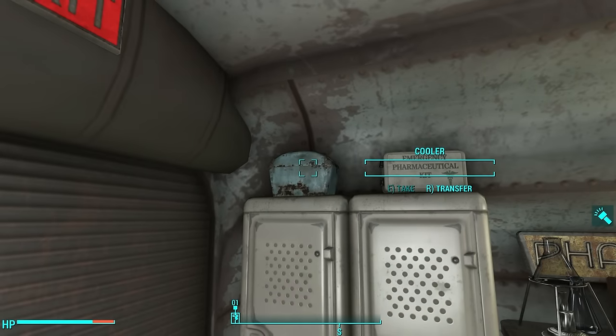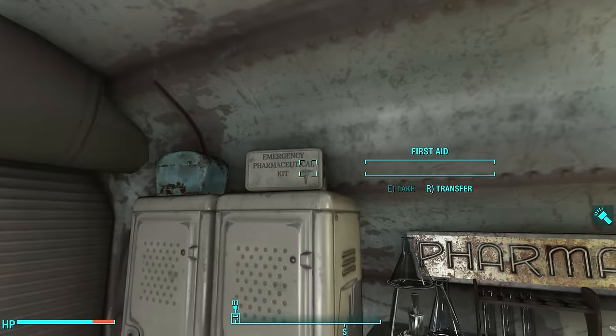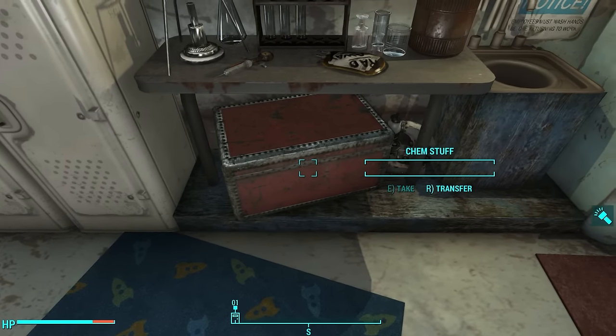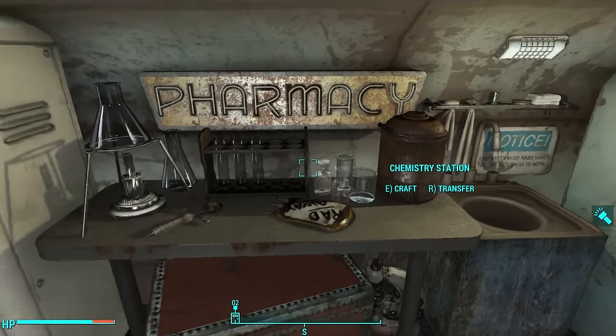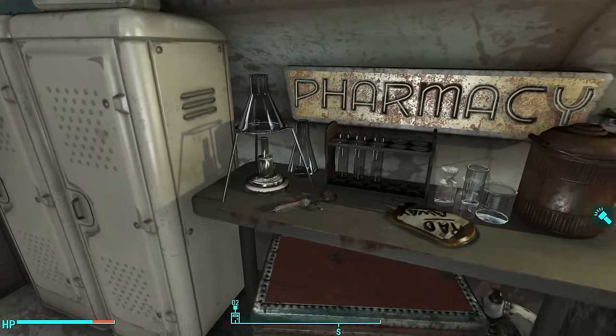On top of them we've got a cooler for ice-cold beverages like beer, and then a first aid container for all of your chems. Down here could be a big chest for chem components, and here's the chemistry station. It doesn't look like any other chemistry station in the game — he decorated this himself and then converted it into a chemistry station, and I think it looks really nice.